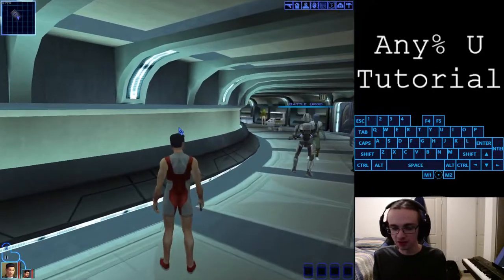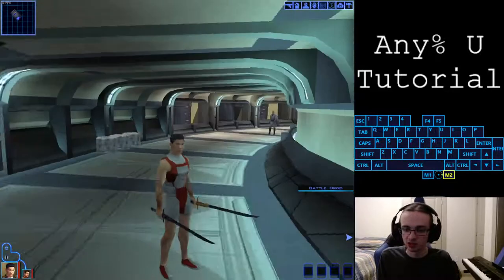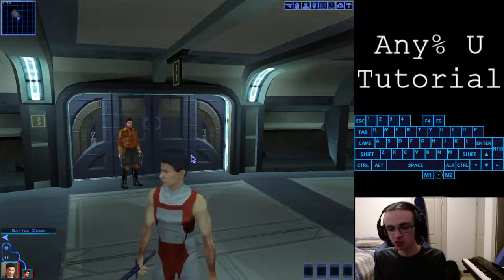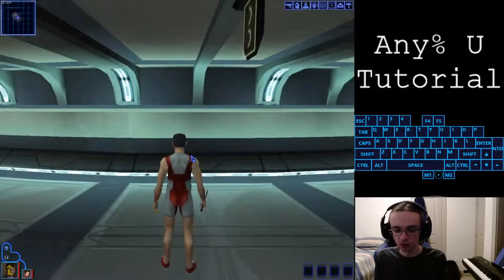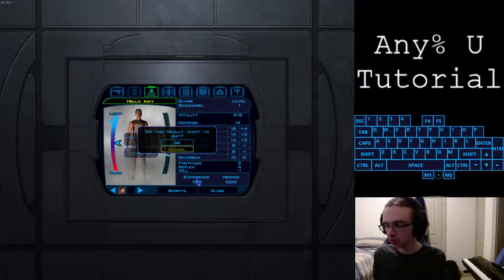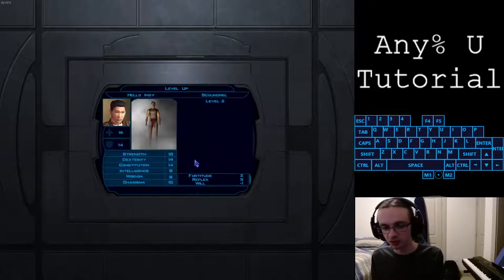Doing all of that gets you Sneak Attack level 9 and Master Two-Weapon Fighting, which is going to allow us to do massive damage. I'm going to quick load to roll back to where we were before the level up and do it much quicker this time. AMG, open the player menu - I'm hitting P by default to get to the player menu, but you should use your hotkey.